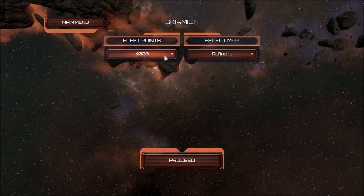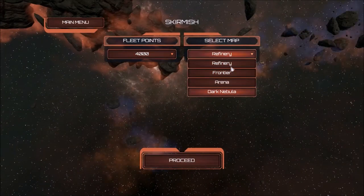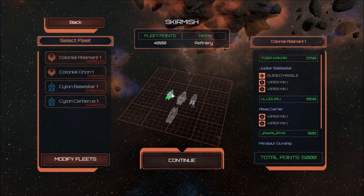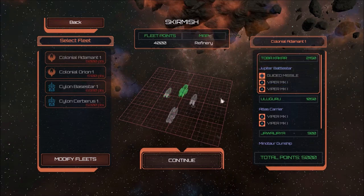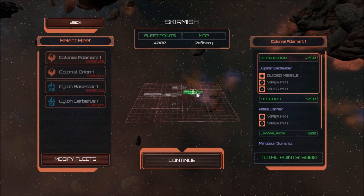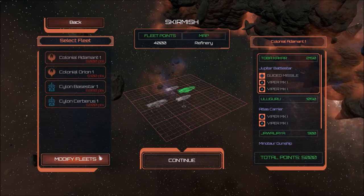You've got your fleet points and the map you want to play on — there's only four maps. So this is a little Colonial fleet I made up of a couple of Minotaur gunships, an Atlas carrier (which is something I never heard of before), and obviously a Jupiter Battlestar, just to see that puppy running around. It's a good way to test out ships — like, what does a Jupiter Battlestar actually do? You can customize your fleets. There's a few fleets set up here: a Jupiter Battlestar, an Artemis Battlestar, a Minotaur, and a Manticore.